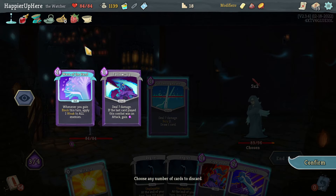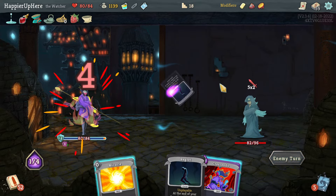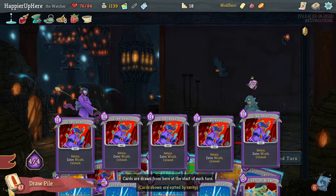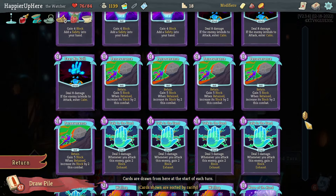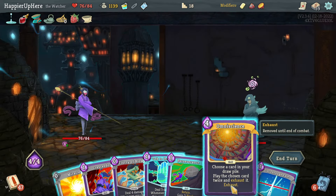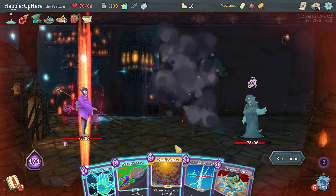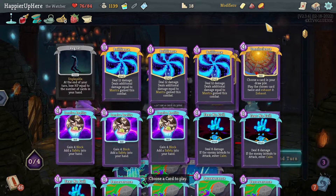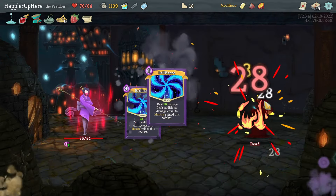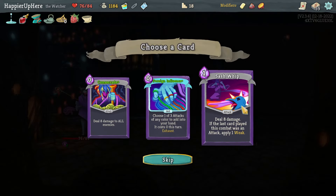Grab the Follow-Up here, then Protect. The Regrets deal a lot of damage and I can't rest at rest sites, so I have to be careful. What should I Omniscience? I'll chain Omnisciences and do Brilliances. Let's do Miracle, Flurry of Blows, Crescendo, then Omniscience the Brilliances - Omniscience the Omniscience first, then Omniscience the Brilliances. That should be an easy kill.